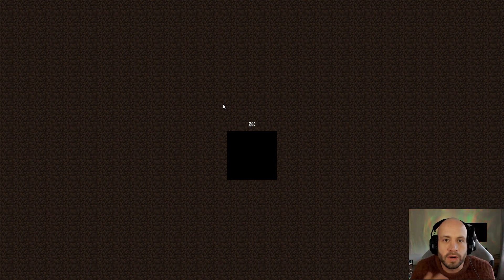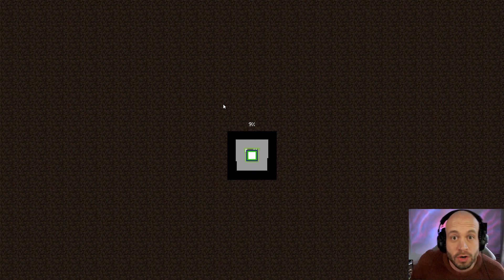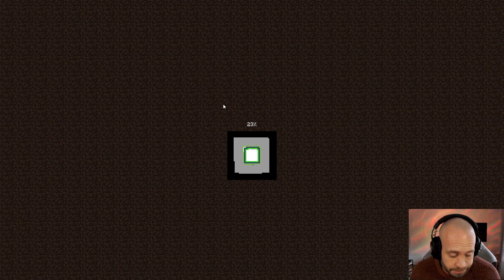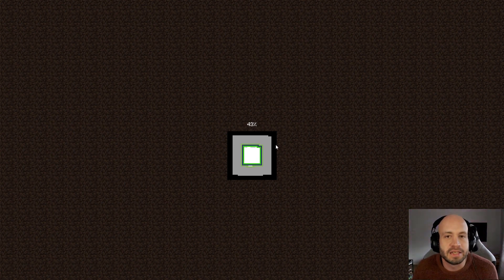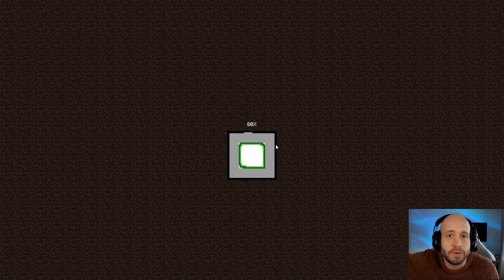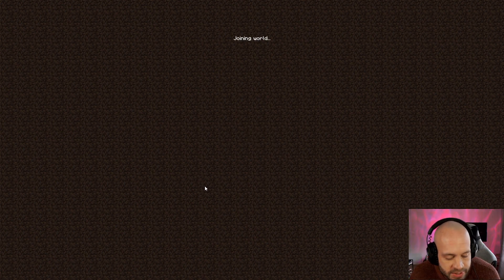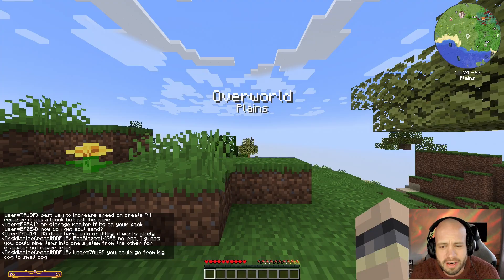We're just generating the world now. It takes a little bit to generate the spawn area. If I'm looking up, that's me looking at the monitor for my second PC - I'll try not to do it as much as possible. When I get into the world it will be laggy for maybe a minute but not really that bad. I've got a fairly decent computer - it's just generating the world around me to the view distance I've set. I won't have the Minecraft music on unless somebody requests it.